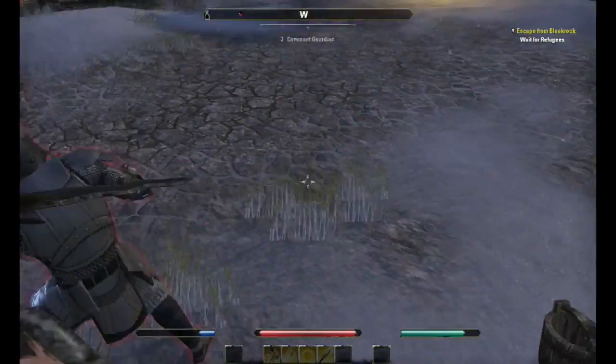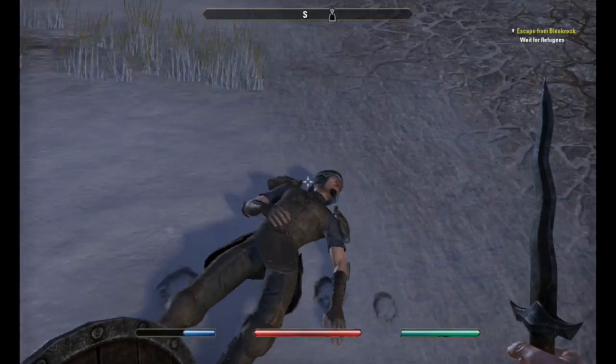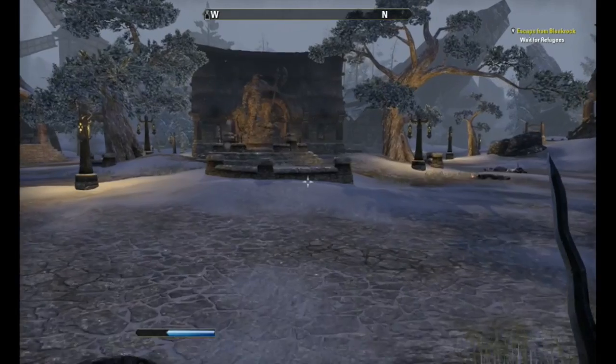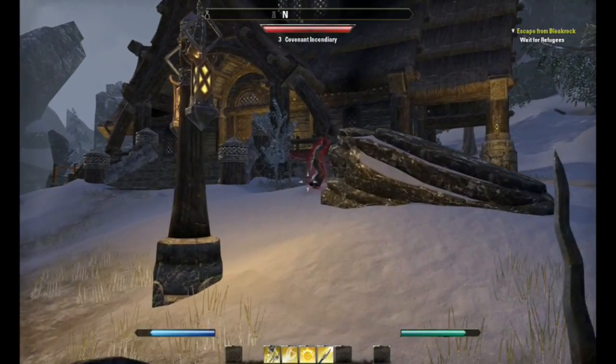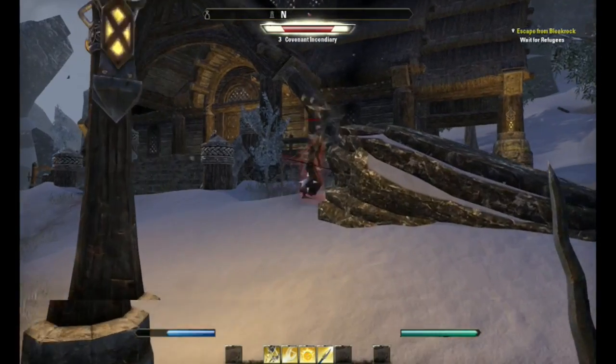When you upgrade your stabbing move — the paladin spear — it's really good, because you can upgrade it to make it a sphere of damage. I always try to pull the guy with that move because it has a little summoning time, and then you jab them in the forehead.